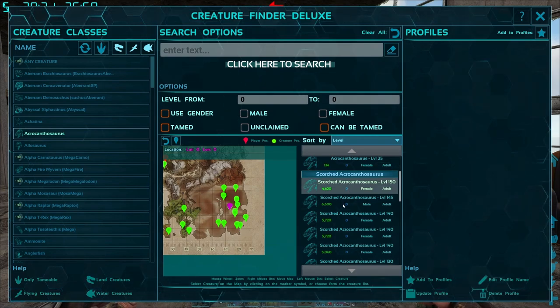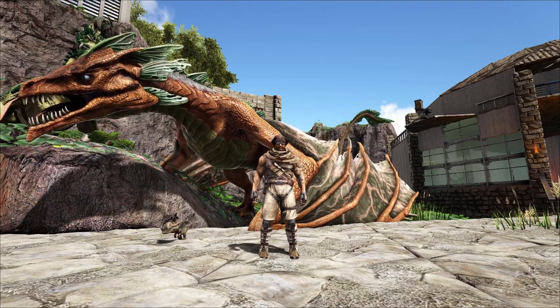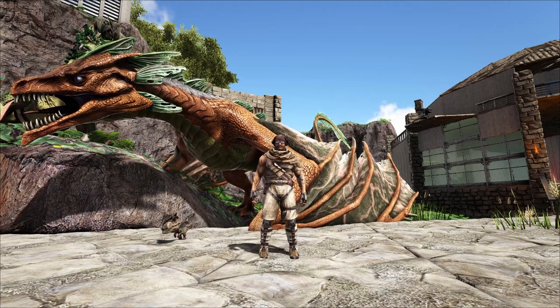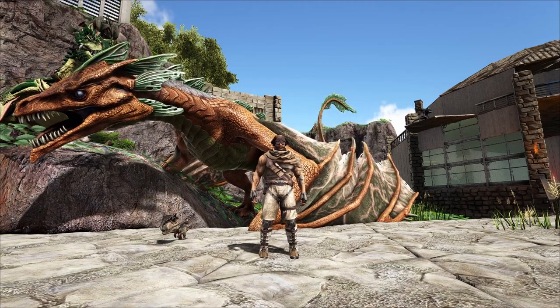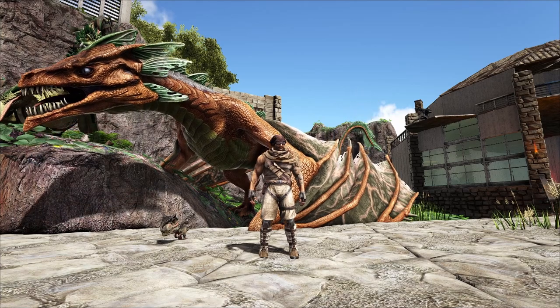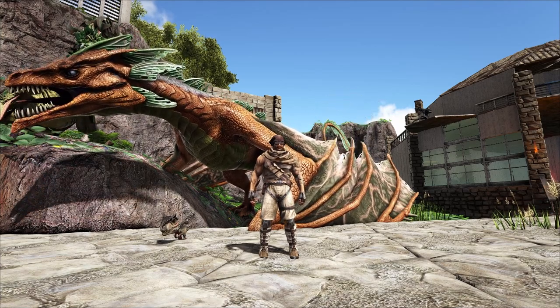So we're going to be going after one of these guys down here in the desert on Ragnarok. Now that we know where we're heading to find an acro, we're going to head down there on a wyvern. I'm using the wyvern because the desert regions are pretty dangerous and full of nasty creatures.